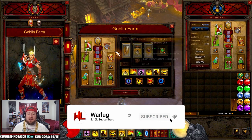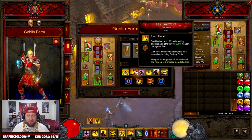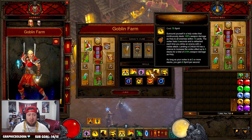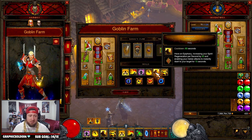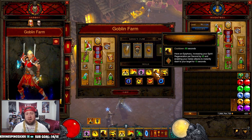For skills: Blinding Flash combined with the Laws of Seth helmet blinds enemies and restores 161 spirit. Dashing Strike with the Radiance rune deals fire damage. Mantra of Healing with Circular Breathing gives you a protective shroud and increases spirit regeneration by 3 per second. Sweeping Wind with Inner Storm is additional passive damage — as long as your vortex is up you gain 8 spirit per second, and it's up almost always.